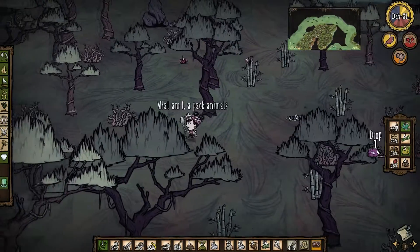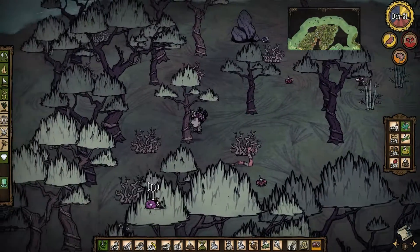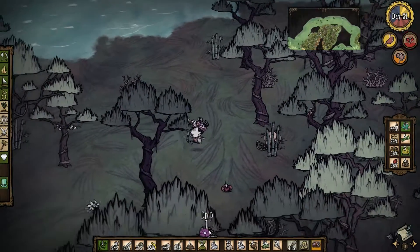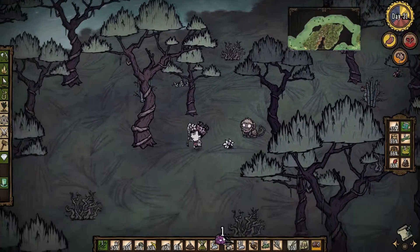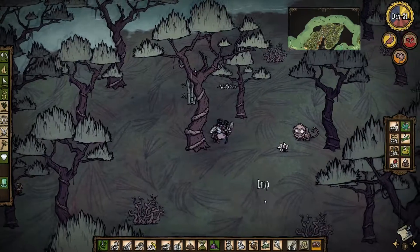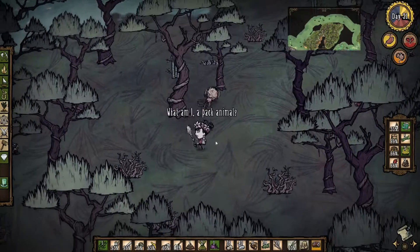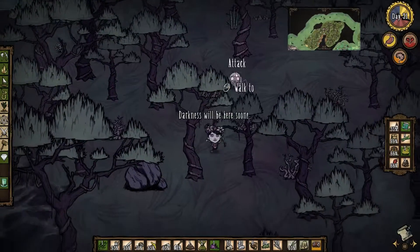We need some meat, so that's good. What can I drop? I've got plenty of flint — I didn't know I had that much flint. He's got it now. Well, that's what you get for helping me out.